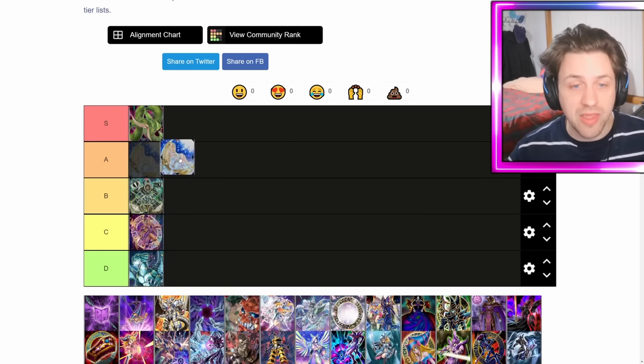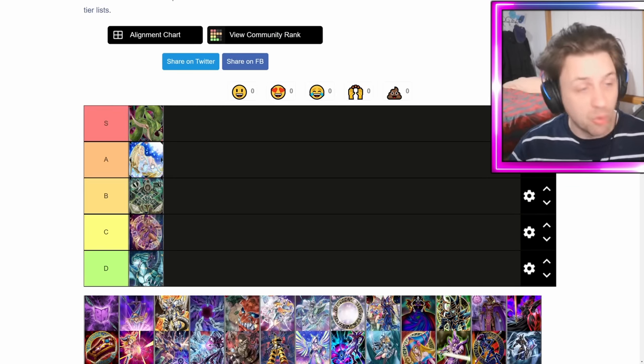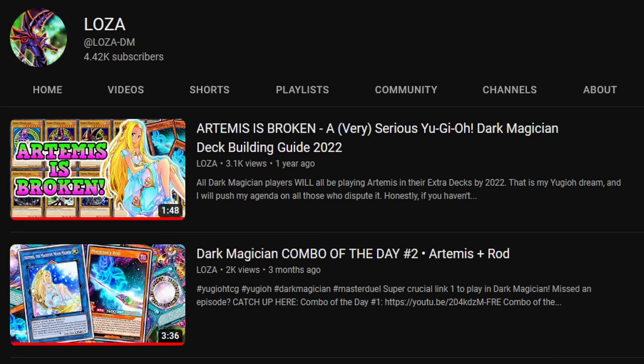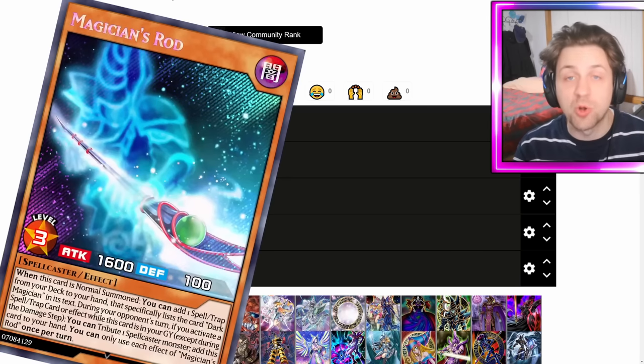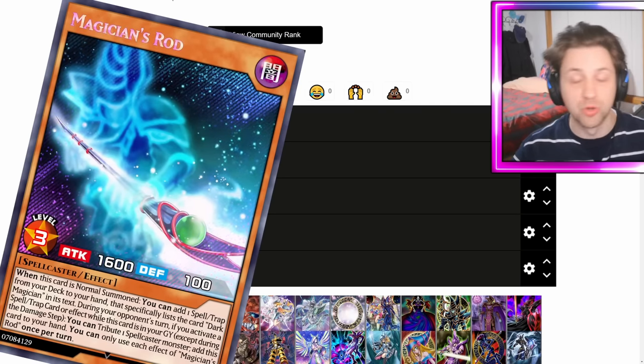I'm going to go to our Link 1 Artemis here and I'm actually going to put her in A. For those of you who don't know, I have multiple videos on Artemis. Simply all she does is link away Rod and is able to recycle Rod. Just make sure you get that Rod in the grave and she's the spellcaster you tribute to add that Rod back to hand. So very good recycler for the Dark Magician normal summon.